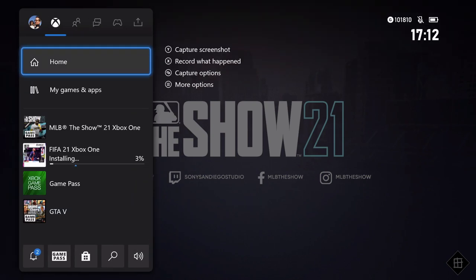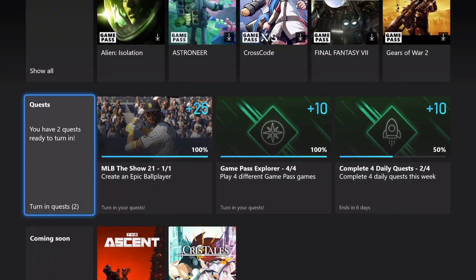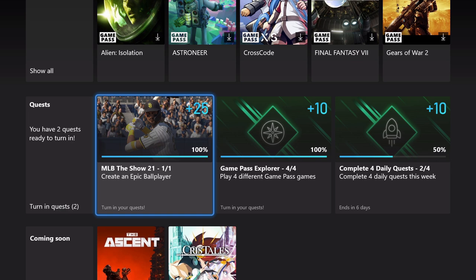At this point we'll go ahead and hop over to the Game Pass app and turn in that quest for the 25 rewards points. So there we go — we can see that we've got it completed. We'll turn that in, grab those 25 rewards points, and that's going to do it for MLB The Show 21.